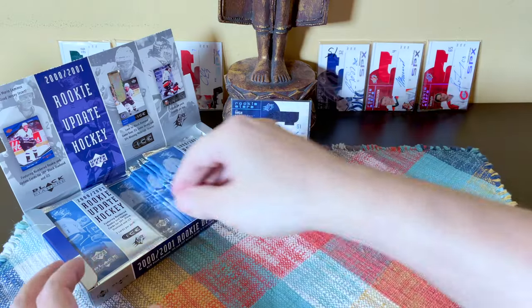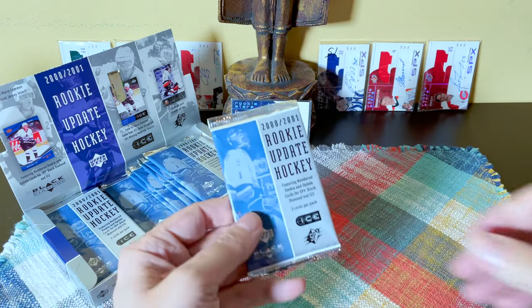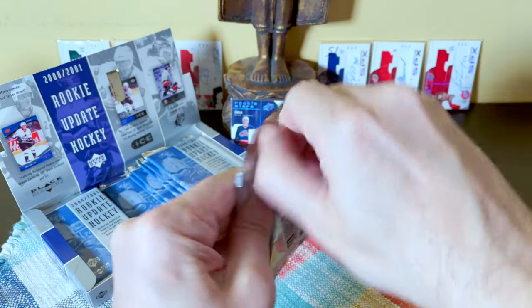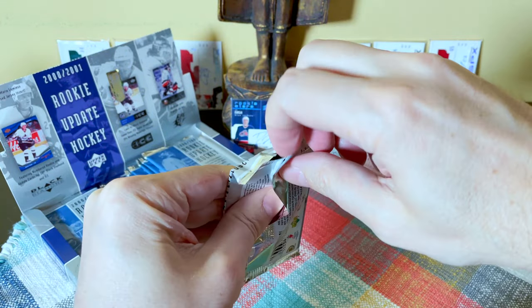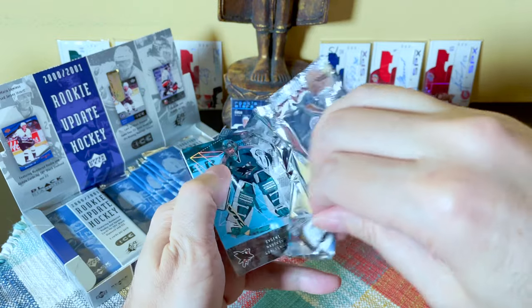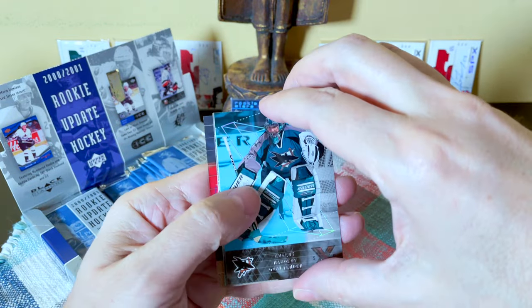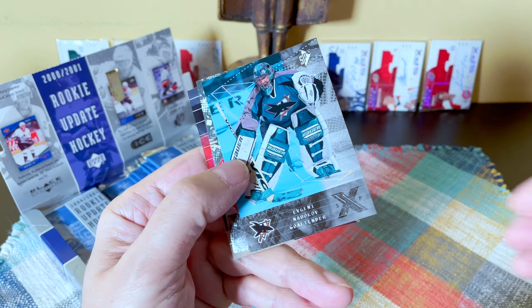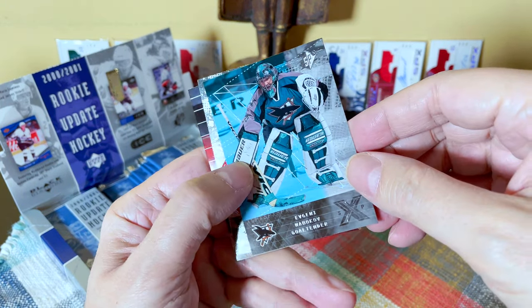Alright guys, here we go — three cards per pack, 15 packs. Not too dissimilar to recent SPX but there's four packs and one card per pack. Let's see what we hit. Oh, Ice! Nice — acetates. These are going to be hard to read. I know that's Nabokov.